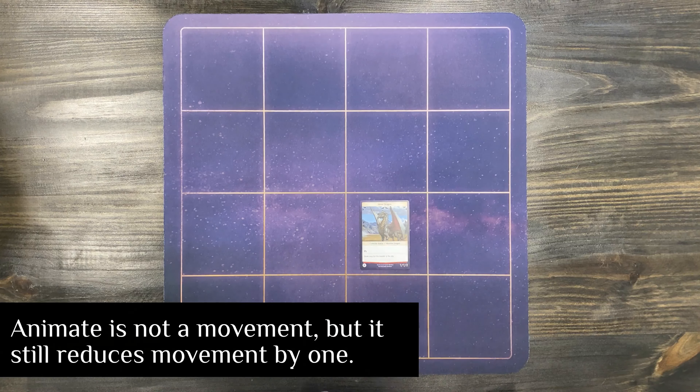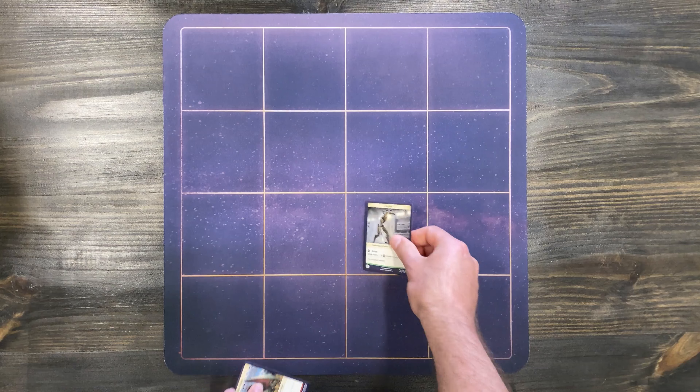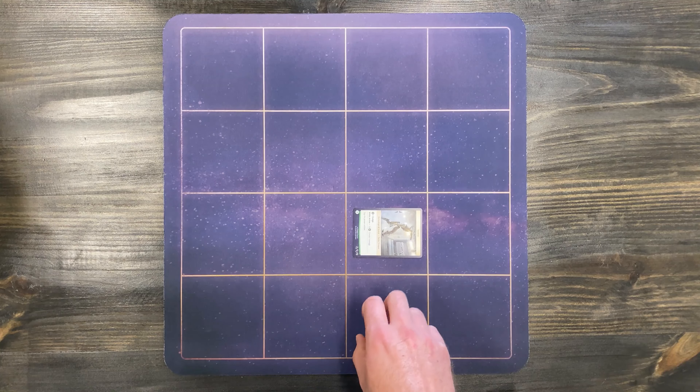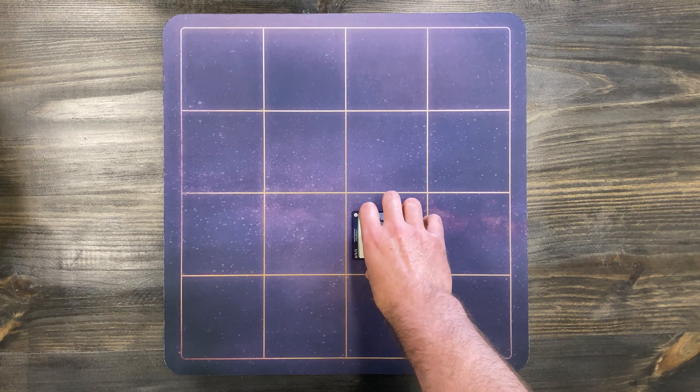Now, if I animate a card — here's a card with animate — when I animate the card, animating, even though it turned the card in its orientation, is not considered a movement, though it will remove a movement from the card.